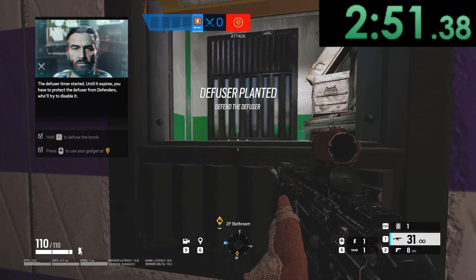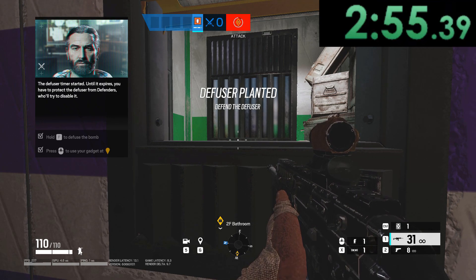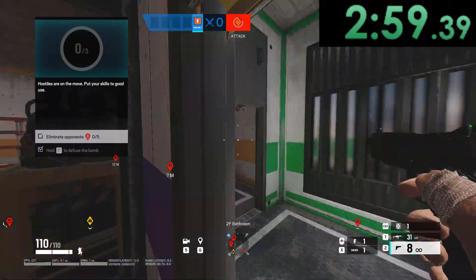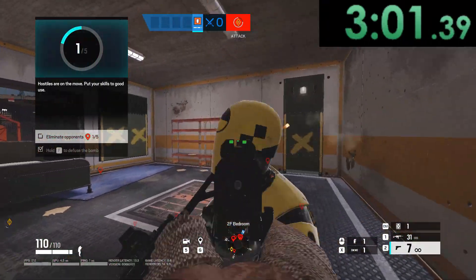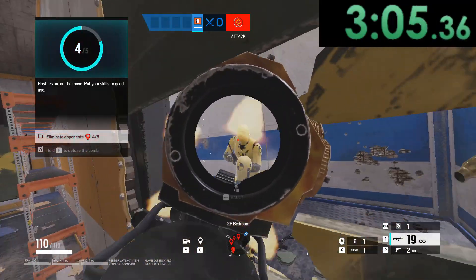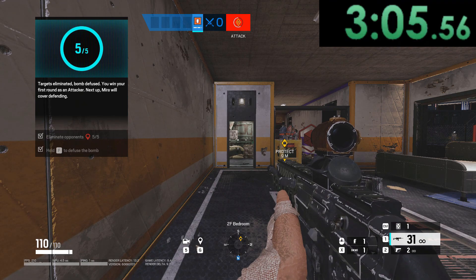The defuser timer has started. Until it expires, you have to protect the defuser from defenders who will try to disable it. Hostiles are on the move — put your skills to good use. Bomb defused. You win your first round as an attacker.